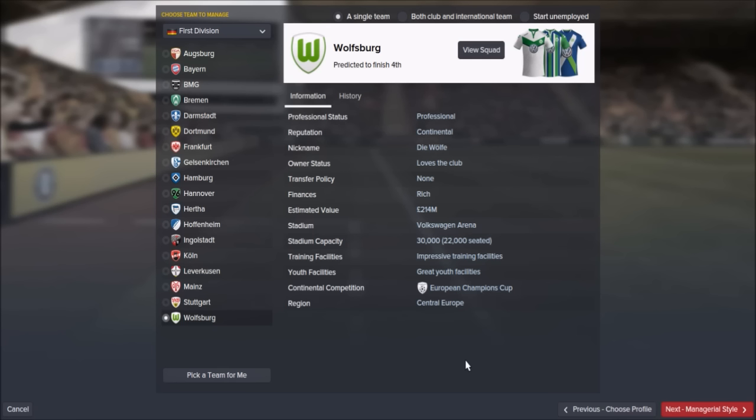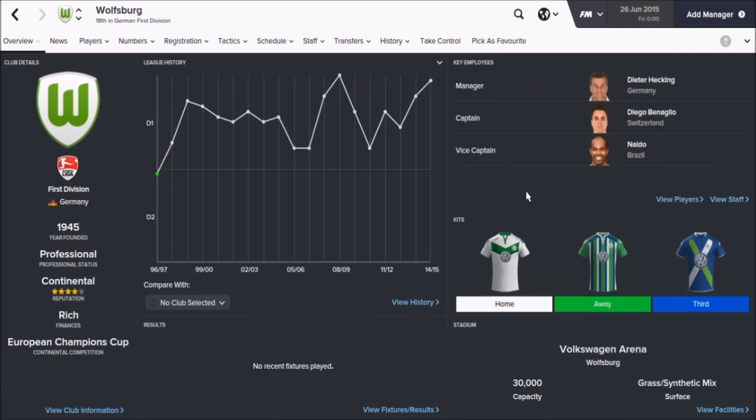The first team I'm going to choose is Wolfsburg, predicted to finish fourth in the Bundesliga. Stadium capacity of 30,000, impressive training facilities and great youth facilities, which is always good. You will start life in the European Champions League. The captain is Diego Benaglio and they have Naldo the centre-back as vice-captain. Their finances are rich, so you should be given a rich wealth to go out and buy some really good players.